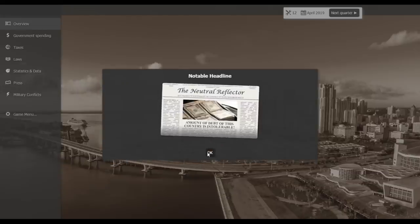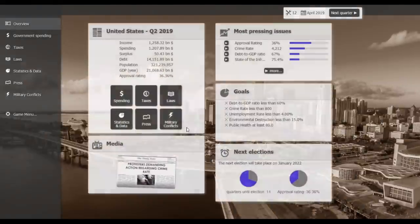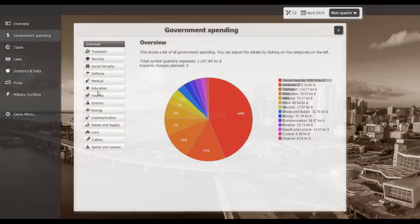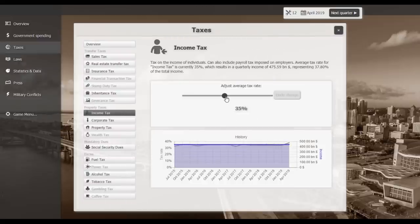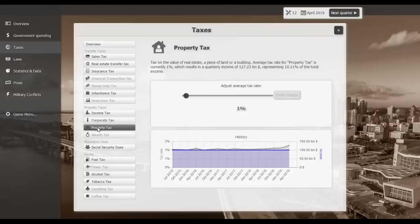The amount of debt is still not tolerable — I'm trying, give me a second. I don't think in reality that small a change would automatically produce a 50 billion dollar surplus, but here we are. Income tax is now up to 475 billion dollars, and the corporate tax rate was increased to 45%.